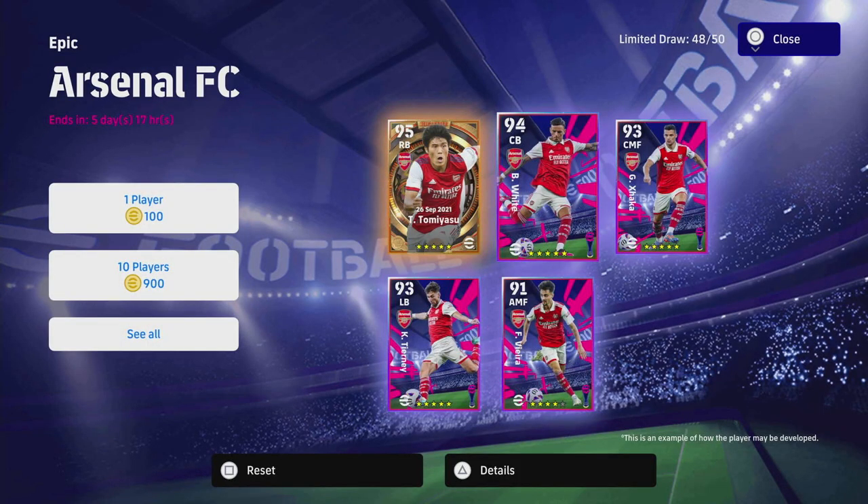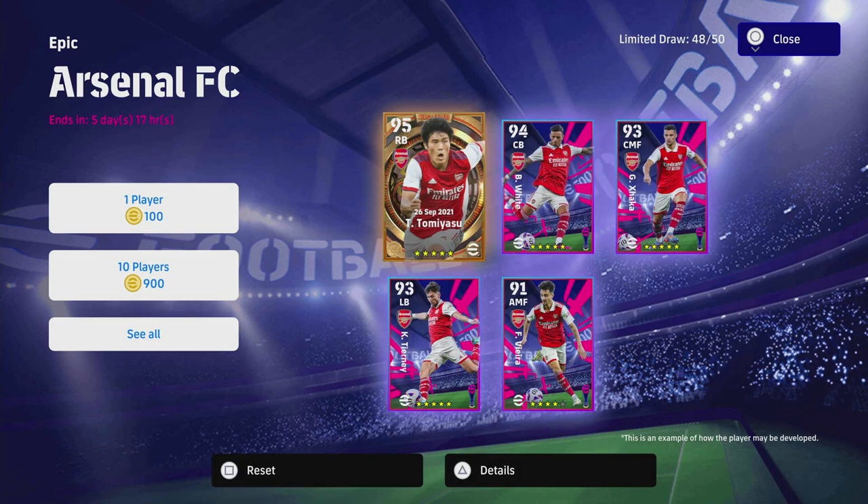Welcome back to the channel and welcome to the Arsenal Epic Big Time Club Pack review and breakdown. We've already covered a couple of the other teams, but this Tommy Asu card — I think I'm going to put it out there — I think he's probably the best center back in the game currently.